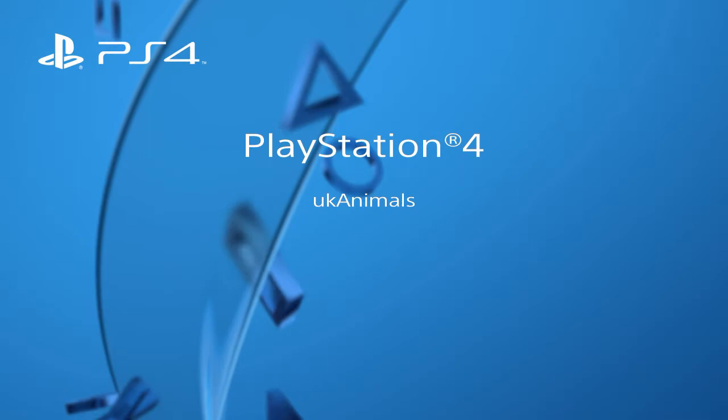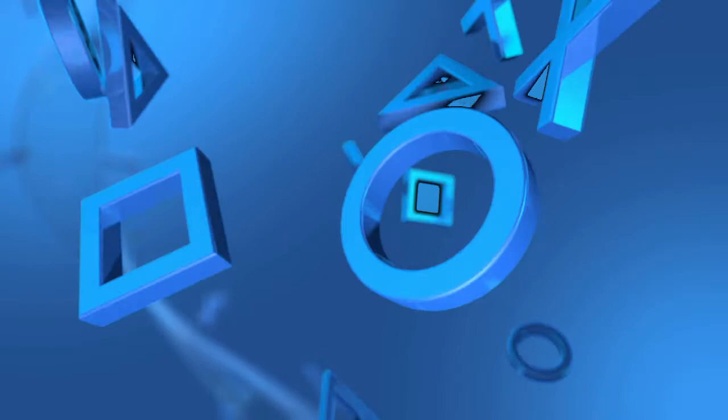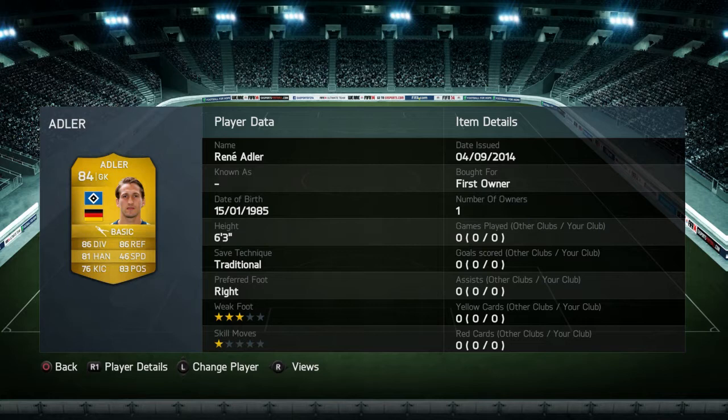Hey guys, today I'm just going to do an inform review. In goal we're going to have Adler: 86 diving, 86 reflex, 83 positioning, 81 handling — solid goalkeeper. I'd recommend him in German or Bundesliga, but only if you don't have Neuer.